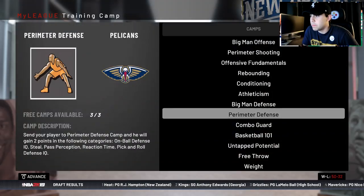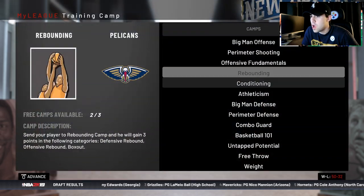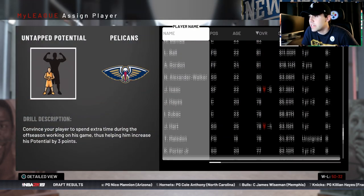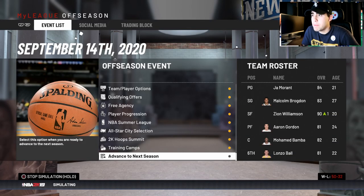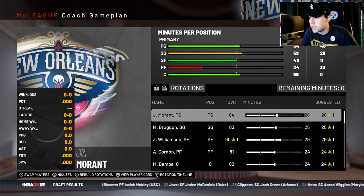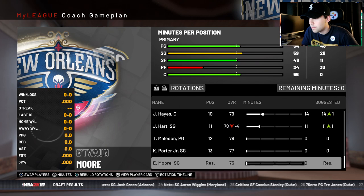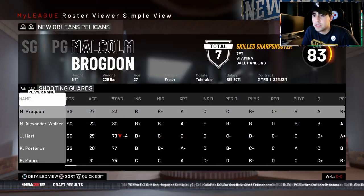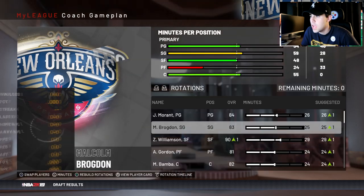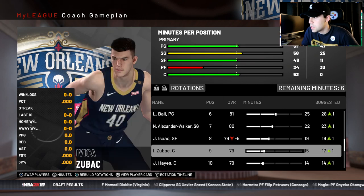I should have three on-top potentials. Two Bots went down — I need to send one to Kevin Porter Jr. I'll get Zubats back up. I'm confident Hayes will hit 80 this year, so I'll send the third on-top potential to Maladin. I'll probably play those guys a lot to get them to hit 80 overall. Kevin Porter Jr. goes to the G-League this year.